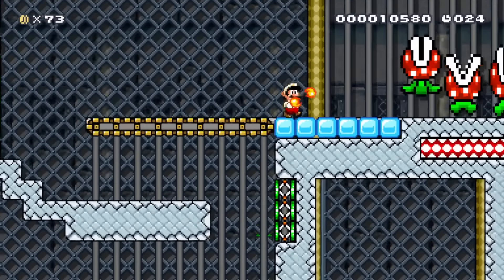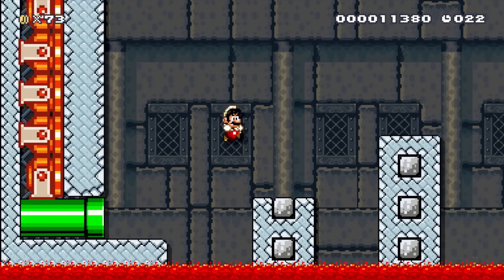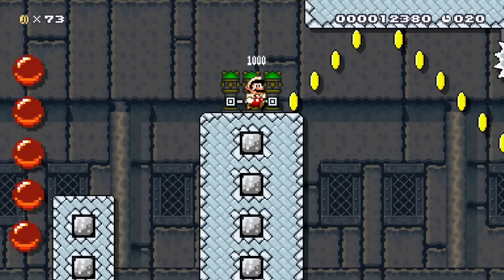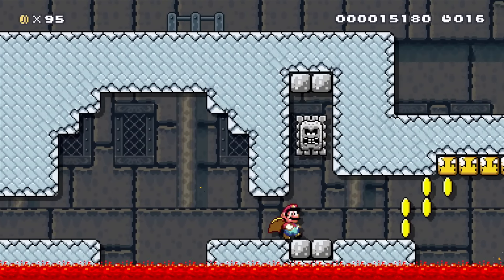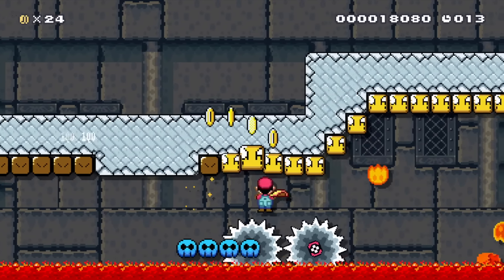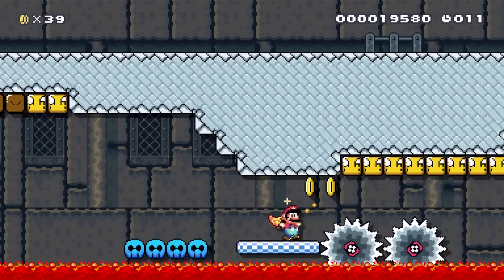Bounce off these, four more into the pipe. Alright we've got a few quick jumps here as we're racing more cannonballs, here we've just got to glide down as quickly as possible, spin these guys out, under the thwomp and here we'll need to spin fly up into the question mark blocks to get through these gaps.